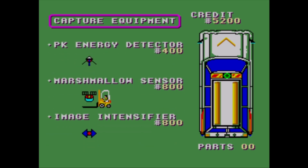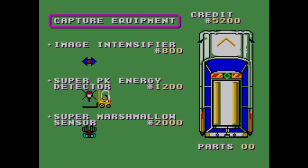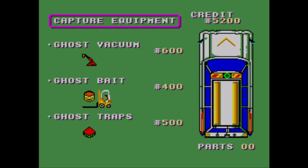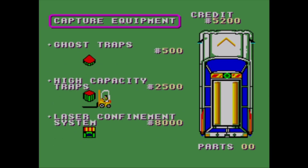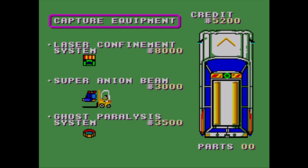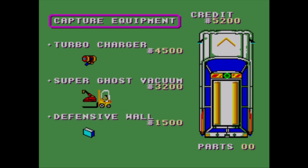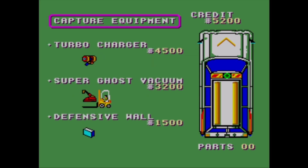You can get the economy car, the fast car, or the hearse. I wonder which one — of course you go with the hearse! That's what you saw in the movie. So we have equipment: PK energy detector shows you building warning levels — you need that. Marshmallow sensor tells you when the Marshmallow Man is showing up. Image intensifier makes ghosts a little clearer — if you have epilepsy, this is definitely one you want. Super PK energy reads buildings hit by ghosts across the city. Ghost Vacuum is important if you want to trap ghosts while on the street. Ghost Bait attracts ghosts to you so they're not entering buildings. Ghost Traps capture ghosts. High Capacity Traps give you more capacity.